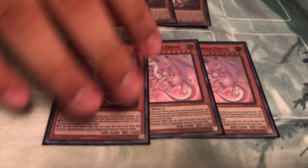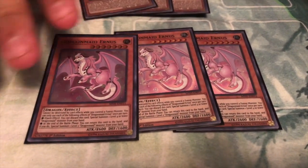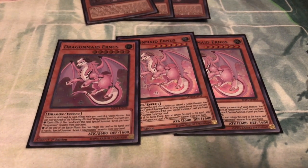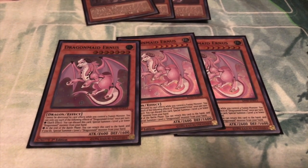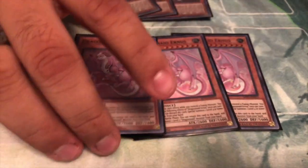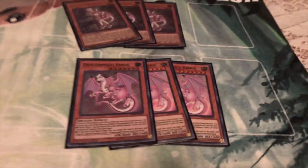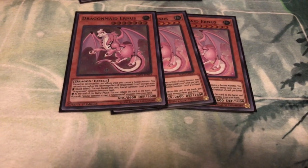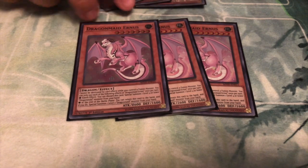And we got three of her Dragon Form. With her being the only quick effect — well, other than Tinkeck, which happens during battle — she is another one of your best combo cards. She summons out any level 4 or higher Dragon Maid monster. She'll be real good when we get Chamber Dragon Maid. Cannot wait for that.